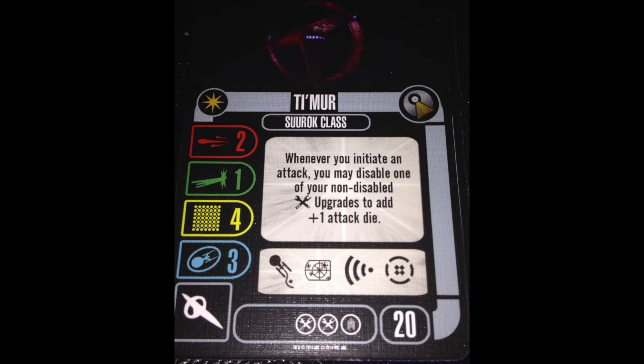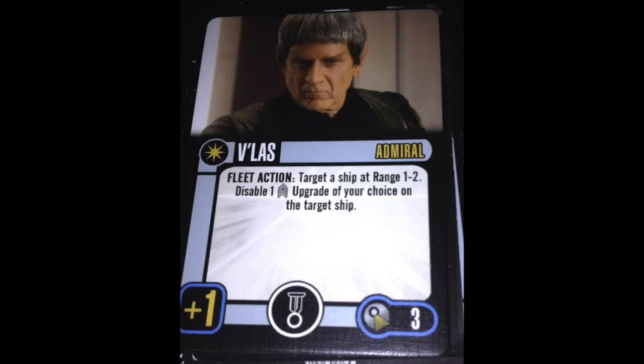So, all of these Vulcan named ships need just a little bit of TLC, and they would be so much better than they are. Our one Vulcan Admiral is Vloss. He is a plus 1 skill Admiral, and for a fleet action, you target a ship at range 1 to 2 and disable one crew upgrade of your choice on the target ship.